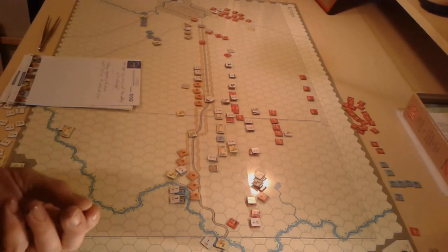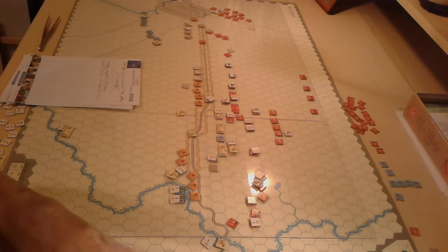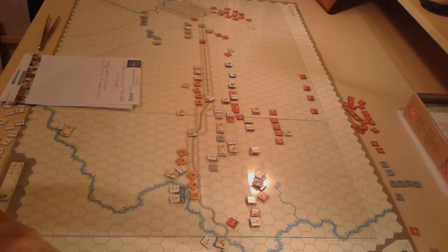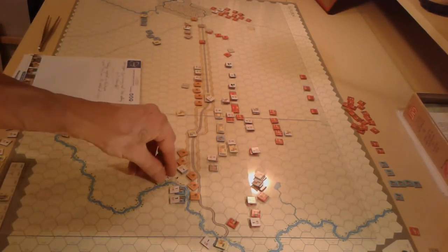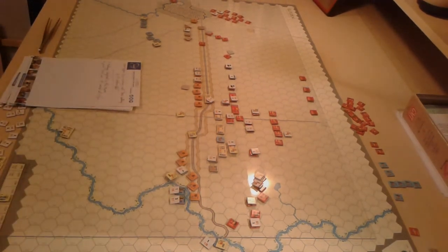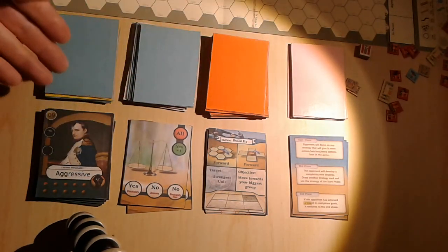Other times when a decision wasn't immediately obvious I would use the cards to help me. Occasionally I found I was fighting against it because the cards seemed to indicate a direction I thought was silly - and because it's not rigid I felt I could ignore it and interpret it differently. I think I've chatted long enough and I'll post this video up. I hope it gives some insight into the battle of Lutzen, the struggles with hybridizing rules, and also the solo system.